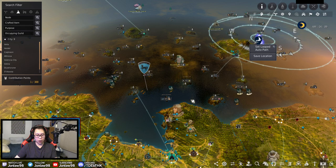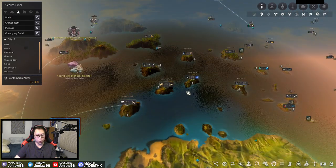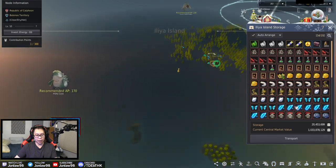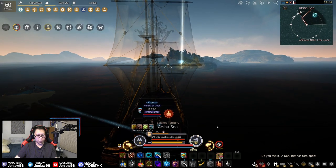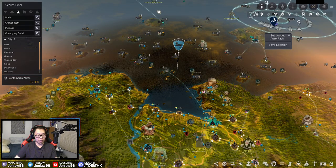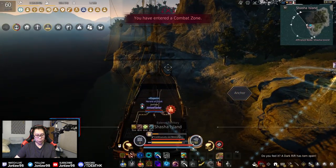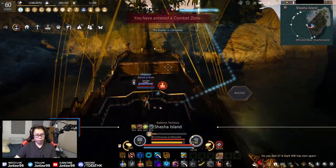Some more tips for bartering: separate your routes by half and half. So let's say you have Ilya Island as your central hub for materials and you're trying to go for a carrack. What you want to do is split it — let's say anything past Lima Island and under on the right side you could get for bartering, and if it's on the left side, consider it part of the Port Ephiria route. Let me finish this barter real quick — then I'll finish explaining.